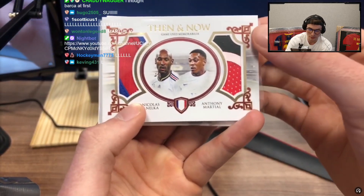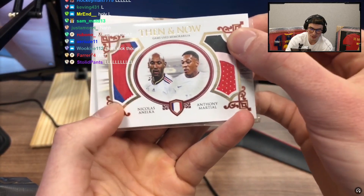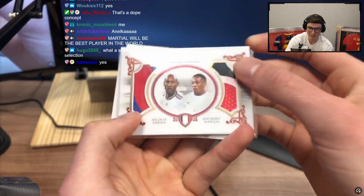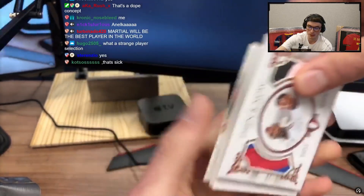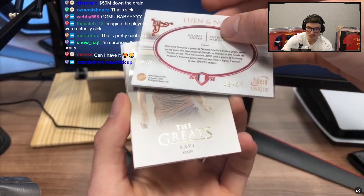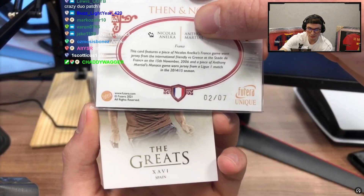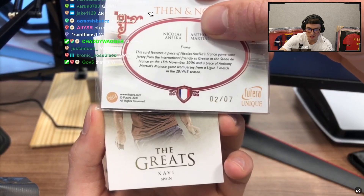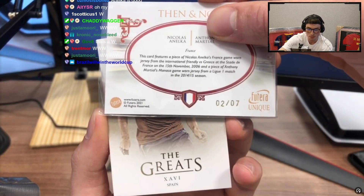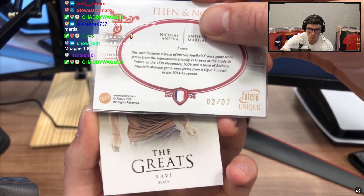Bird camp — that is an unreal card though. Any Martial fans in the chat? Look at those two patches bro. Imagine this was on Real. And Bobby — then and now, game used memorabilia. Oh my god chat, look how rare it is — two out of seven! This card features a piece of Elko's France game-worn jersey from a friendly versus Greece in 2006, and a piece of Anthony Martial's Monaco game-worn from 2014.